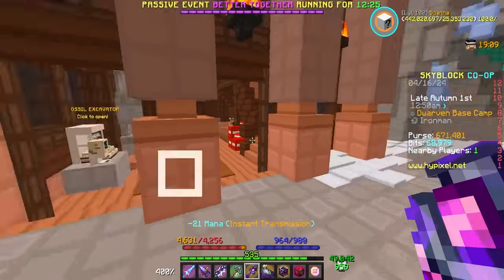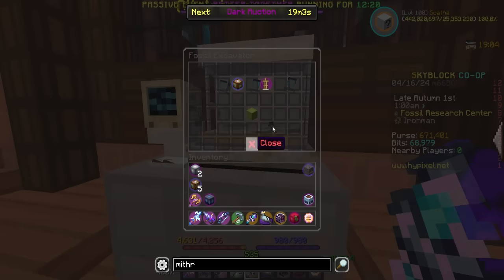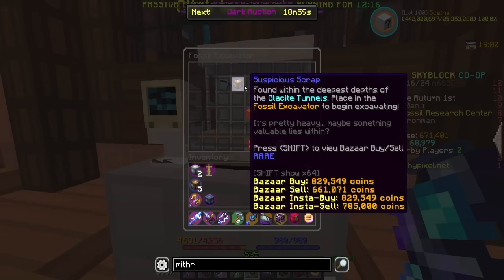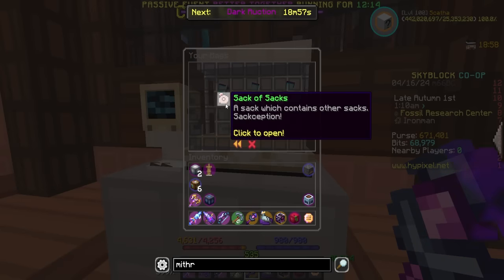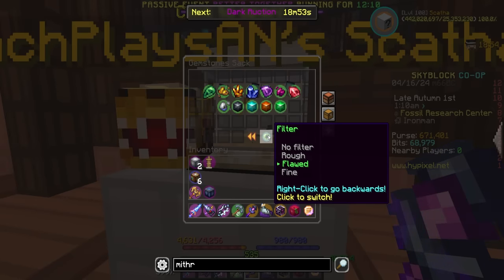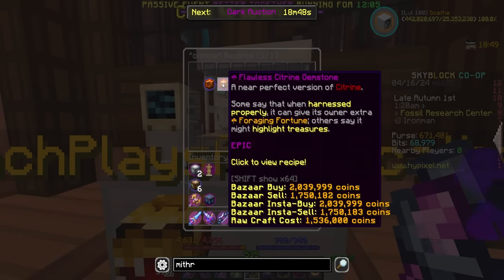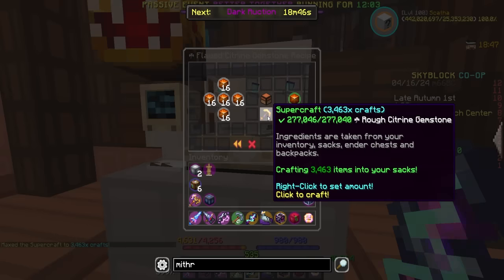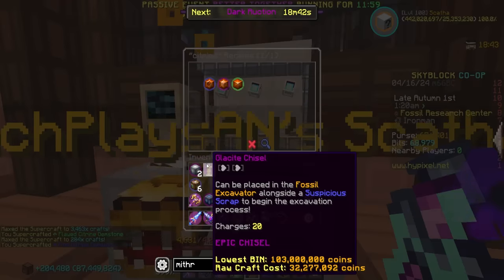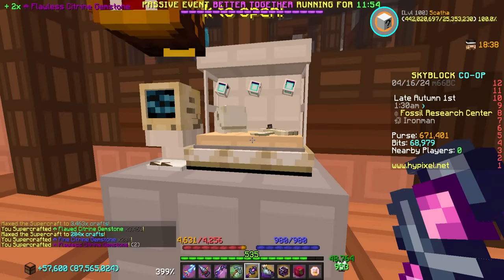I only have six scrap on me, and getting scrap now that no one's really doing mineshafts except by getting them myself is just rough out here. We're going to go ahead into our gemstone sack and craft two Flawless Citrin really quickly — make a bunch of these into a bunch of these. Two Flawless Citrin, just like so. I'll have to use these eventually, so it's okay.